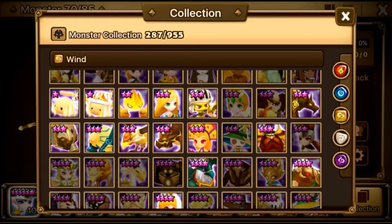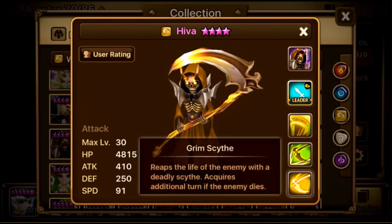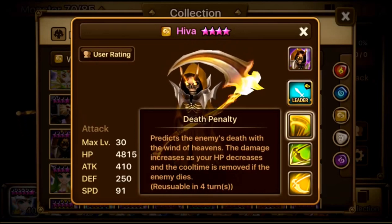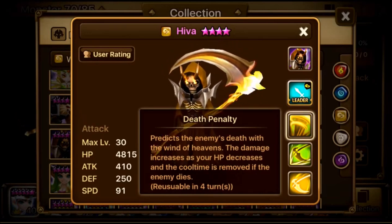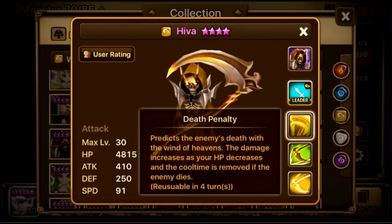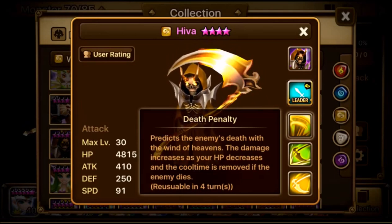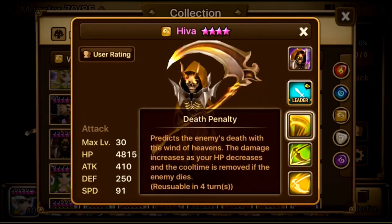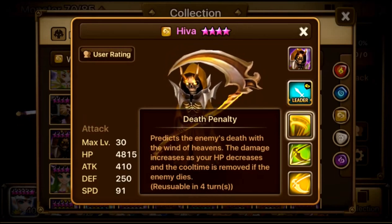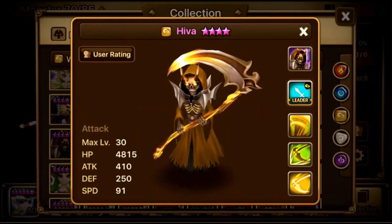The wind grim reaper is Heva. Same base stats and same first skill. His third skill, Deadly Penalty, predicts the enemy's death — damage increases as your HP decreases, and the cooldown is removed if the enemy dies. That's like combining Ashir and Trevor's third skills, which makes him pretty OP. He can be built as a tank. Same leader skill.